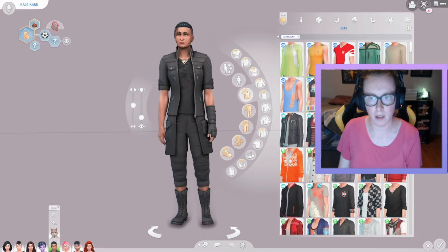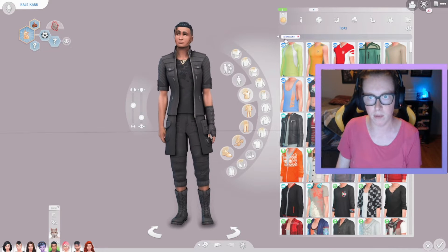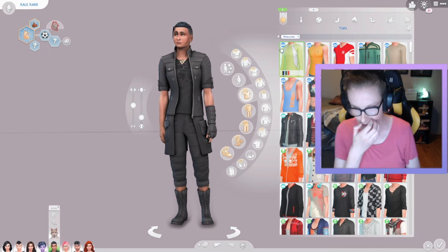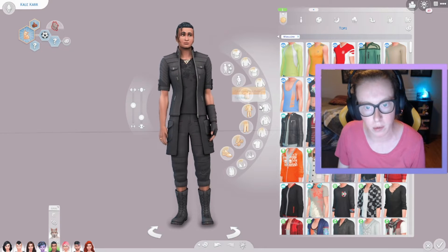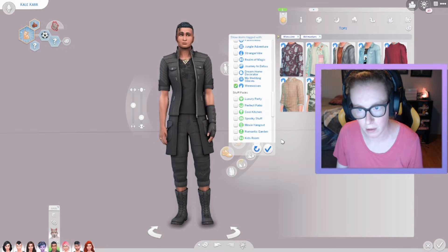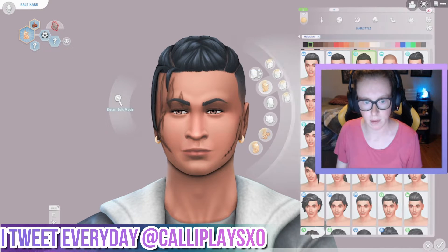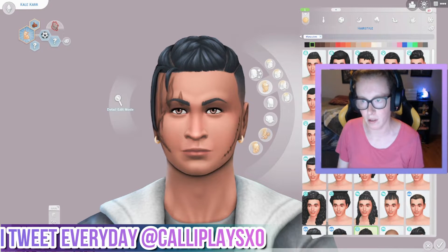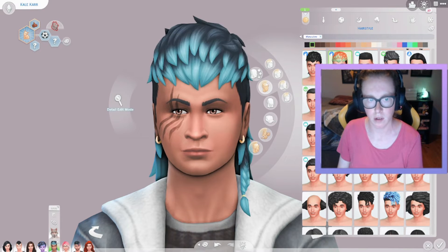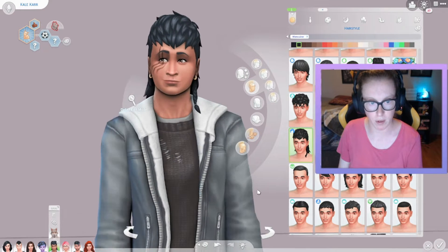I do want to give him a new makeover. There's new Create-a-Sim options — new outfits and CAS stuff with the new pack, and he's howling, which is so adorable. I want to fix up scars, maybe give him a new hairstyle. I might go with the solid black one or this one. I kinda like this one — yeah, we'll go with this one.